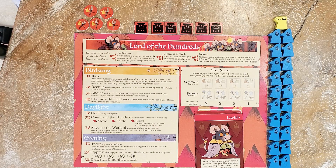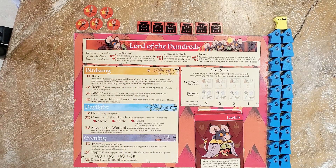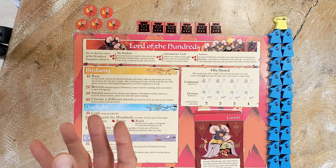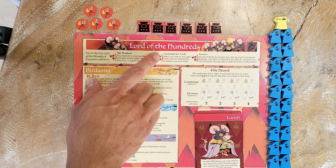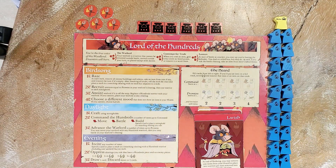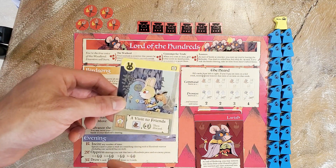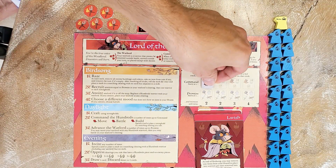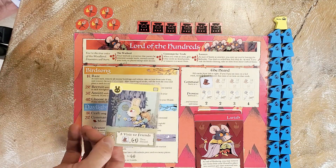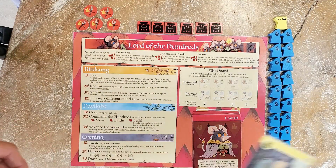There are three ways to collect items. The first is through crafting — they craft using their strongholds. However, there's a caveat called Contempt for Trade. When you craft an item, you gain it but score no listed points, or you remove it to score them. That means if you craft a boot, you either take the boot and get no victory point, or you score the point and remove the boot from the game permanently. It's a choice between points or the item itself.